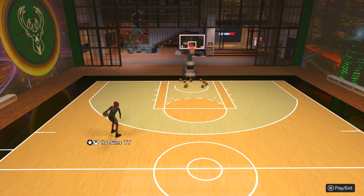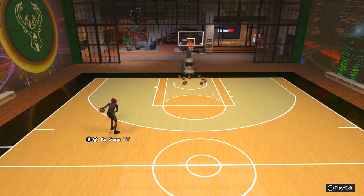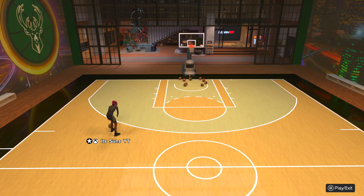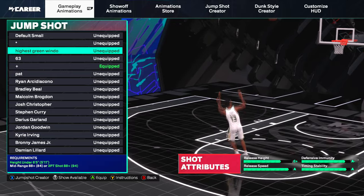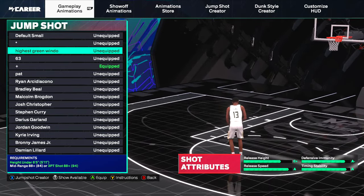In this specific video, I will be using the highest green window jump shot for small guards proven by 2K Labs. The jump shot I'm using is Dick Barnett, Oscar Robinson, Oscar Robinson at 100 blending. The animation for this jump shot is actually a little funny. But with that being said, let's get it.